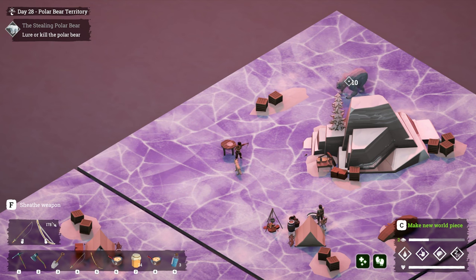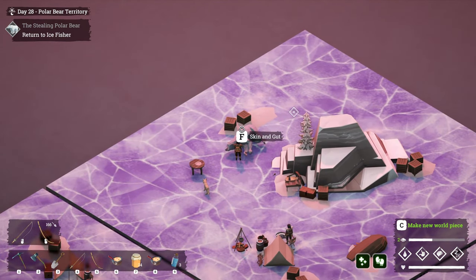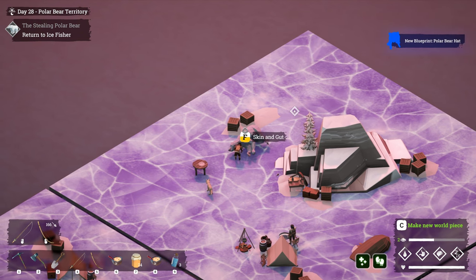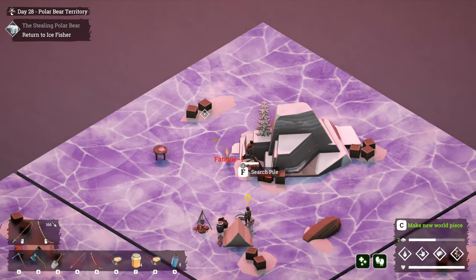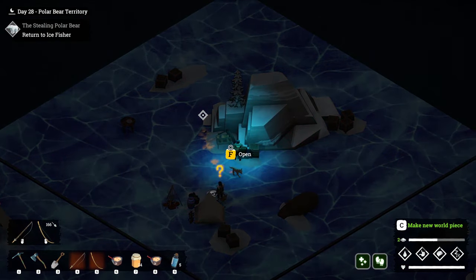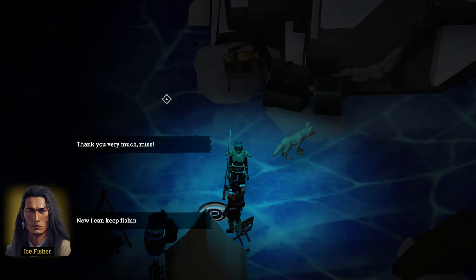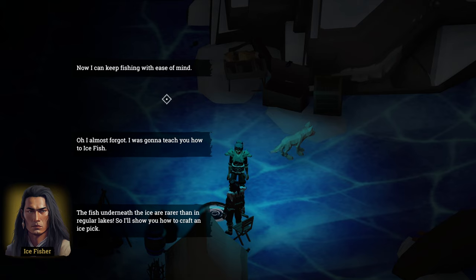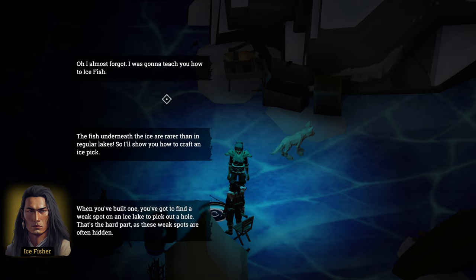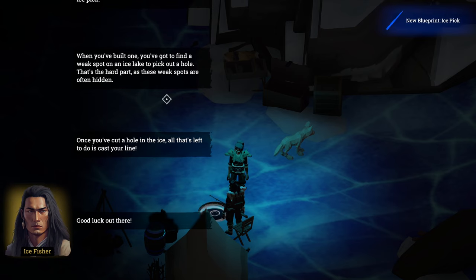We're getting rid of him — have some of this, bear. I hope he's not stronger than the last one. He's getting close — not a problem. New blueprint: polar bear helmet! We got a polar bear hide — oh hell yeah. It's gonna be nighttime soon. Thank you very much! Now I can keep fishing with ease of mind. I was going to teach you how to ice fish — the fish under the ice are rarer, so I'll show you how to craft an ice pick.